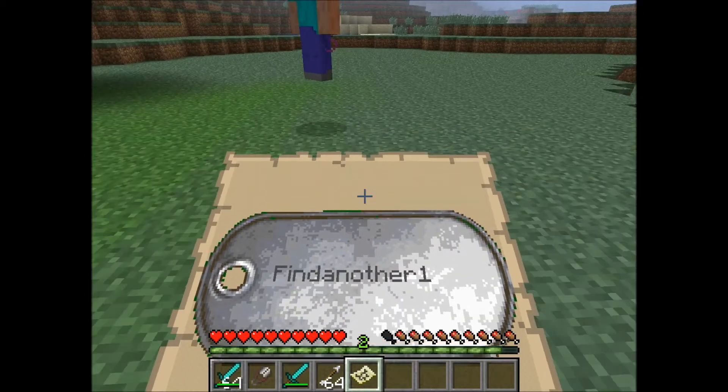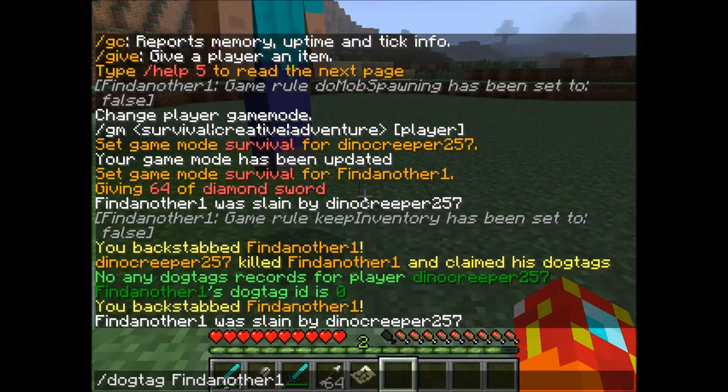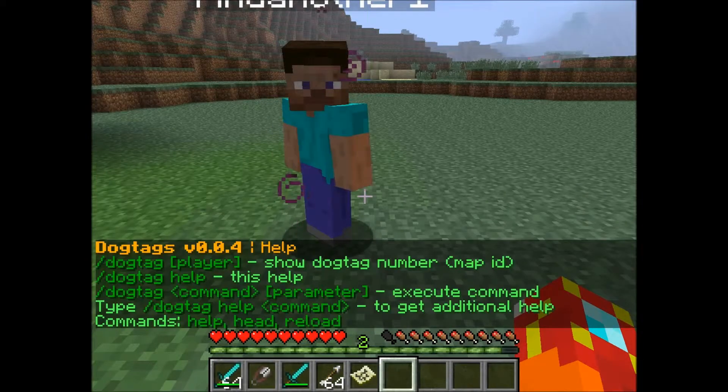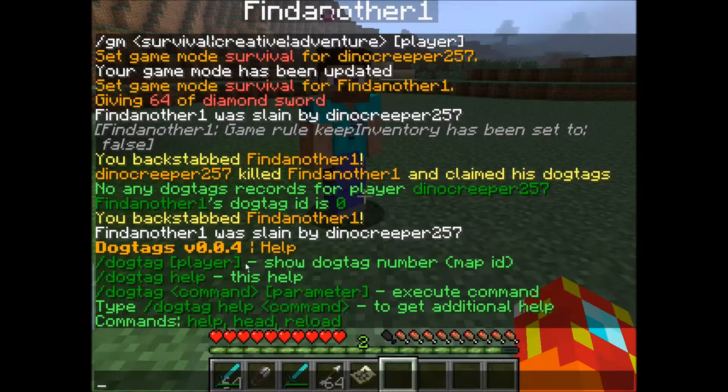The other commands are slash dog tag, slash dog tag help, and slash dog tag with the player's name. You can put in your own name to see what ID you have, or someone else's name to see what ID they have. There are also other commands — when you get a kill, it also drops the head.